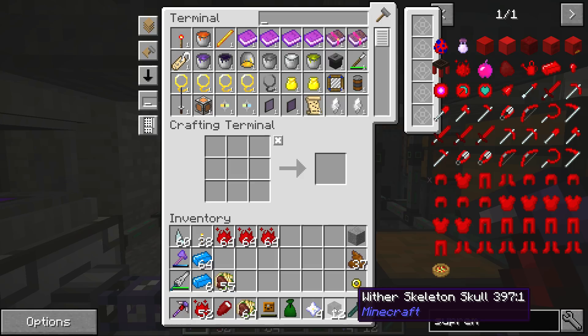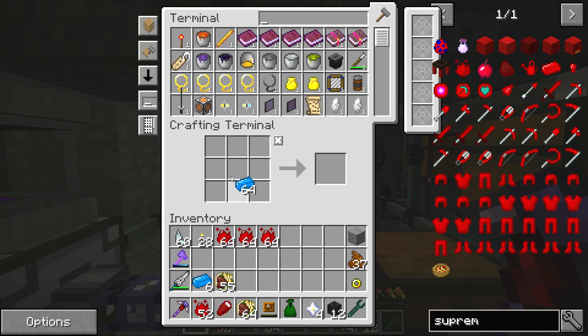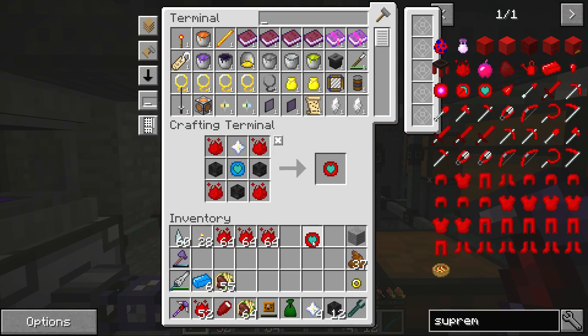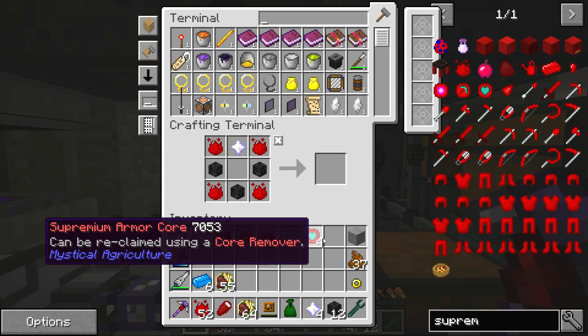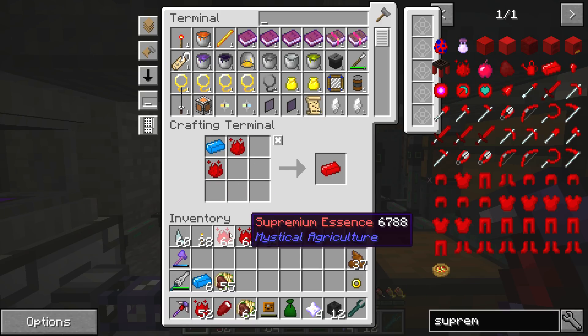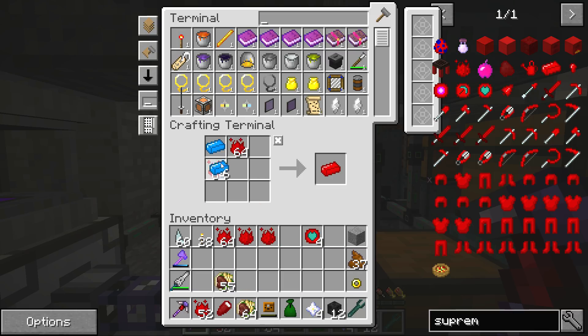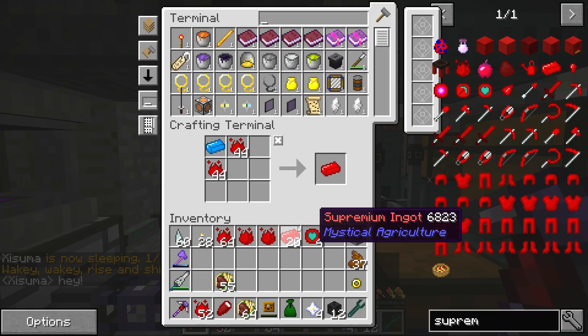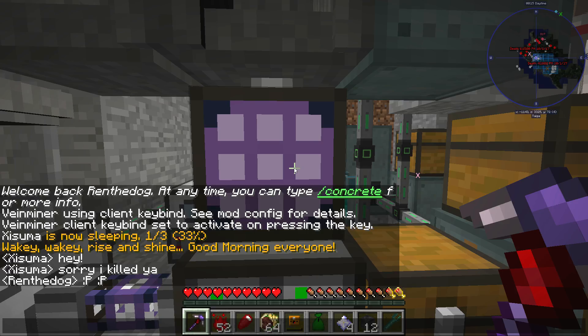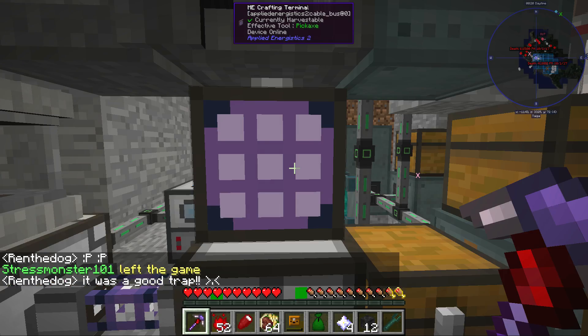I've managed to get a bunch of everything I need. I've got my 12 wither skeleton skulls, I've got a bunch of supremium ingots, and we need to make the final little bit of ingots for the supremium armor and finish off the supremium armor core. Let's make these things first with the four nether stars — one, two, three, four. Now all I need to do is make the supremium ingots. I think I need 20 of these supremium ingots to make a full set of supremium armor.